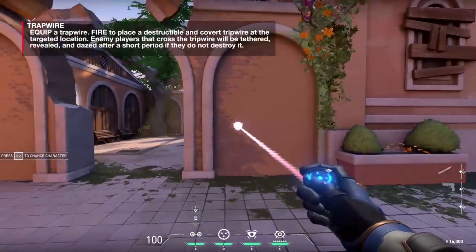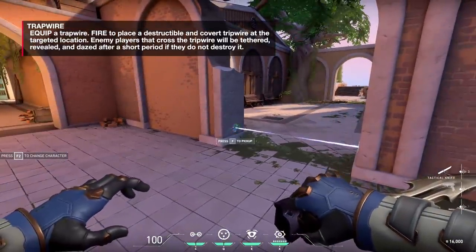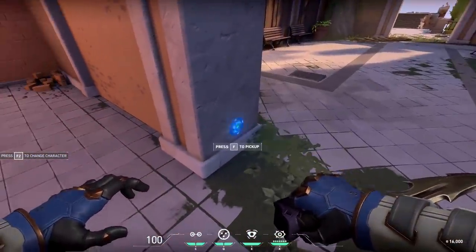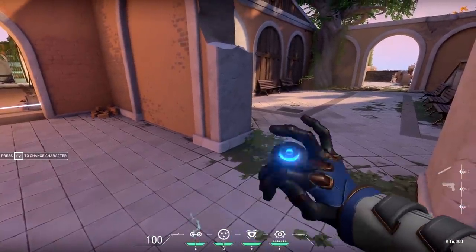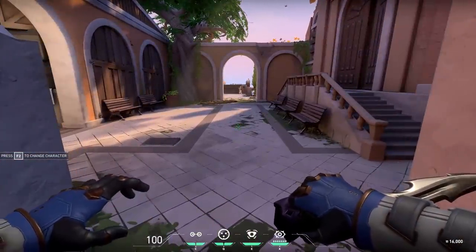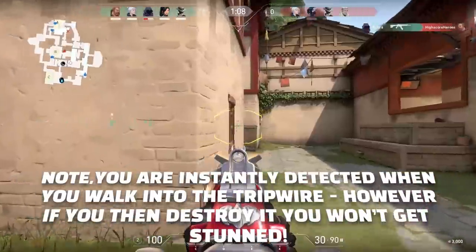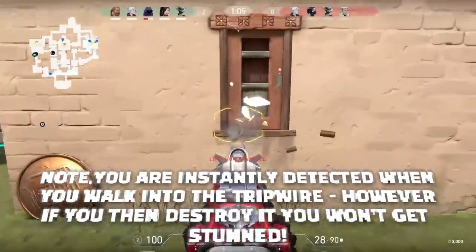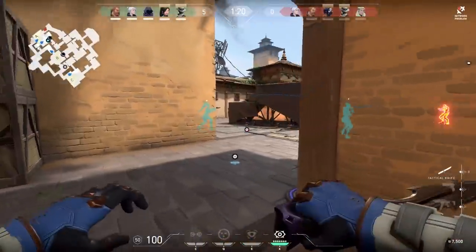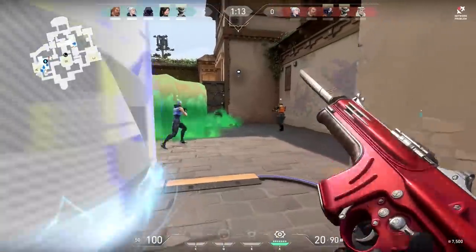Trapwire deploys a tripwire when activated. You get two per round. You can pick them back up by pressing F and redeploying, but once triggered they're used and cannot be redeployed. If you're walking you can detect them, but if you're sprinting you won't see them and they'll catch you. You do have a window to shoot and destroy it before it triggers — and if someone's caught in yours, their location is revealed and they're dazed and stunned.